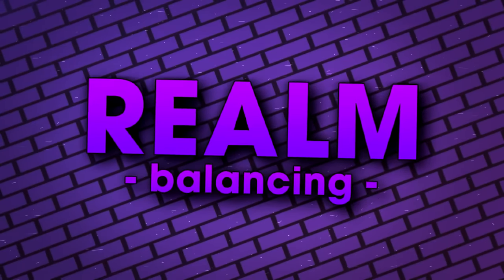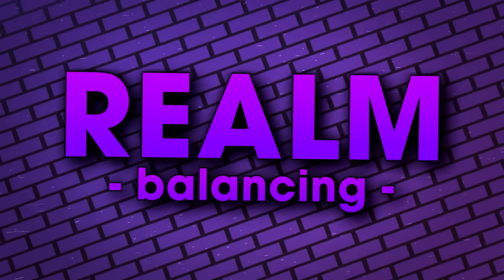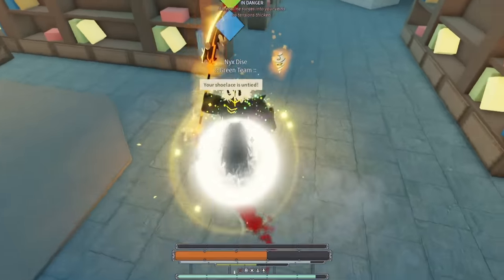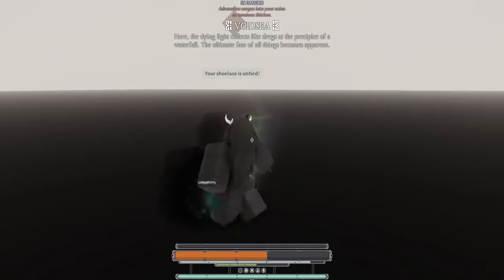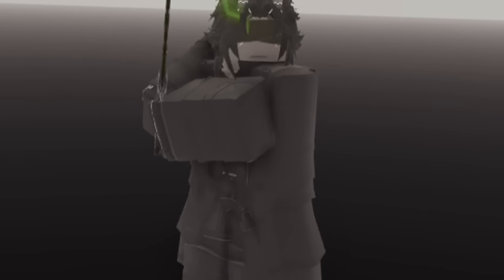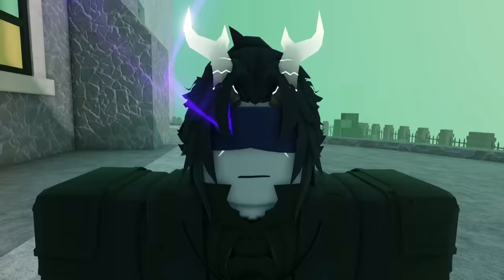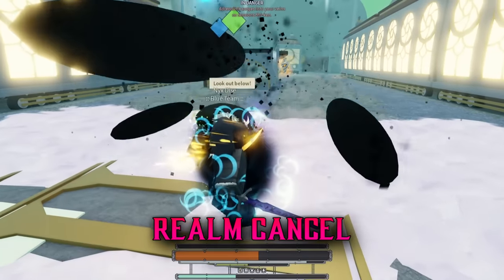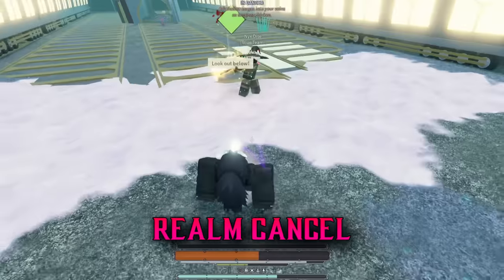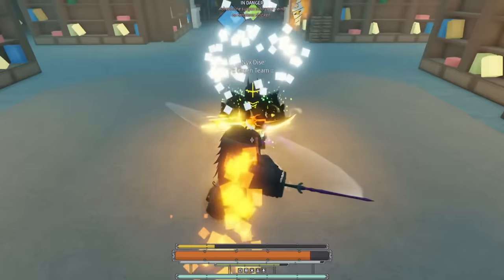Onto some balancing: the Vision Shaper oath's Illusory Realm was targeted because of some obvious issues. A lot of players would fail to catch people or exit the realm on purpose in order to run and heal — that was bad game design. Using Illusory Realm to reset the fight and heal to full was not fun for anybody, so it was removed. Now, if you fail to catch a player for five seconds, use Warrior's Respite, or run away, the Vision Shaper realm will end.